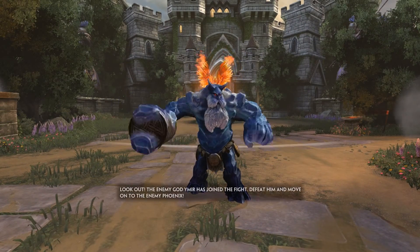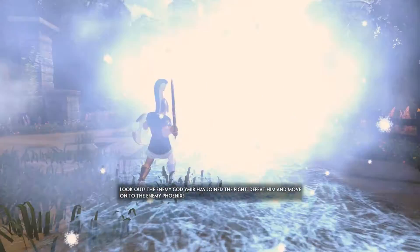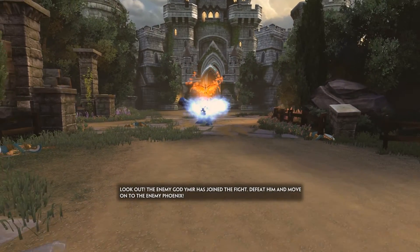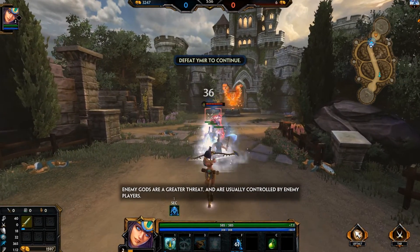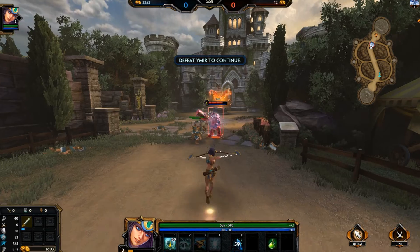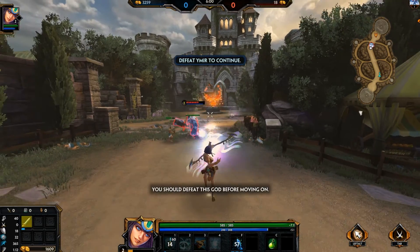So this is another god — look out! The enemy god Ymir has joined the fight. Defeat him and move on to the enemy phoenix. Enemy gods are a greater threat and are usually controlled by enemy players — you should defeat this god before moving on.